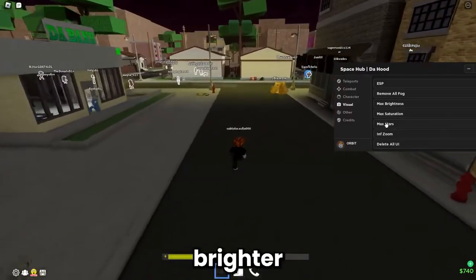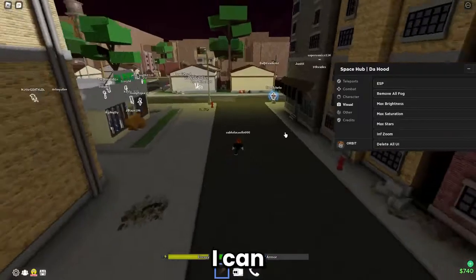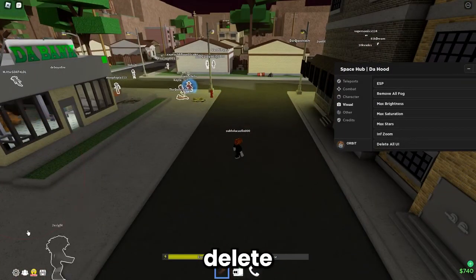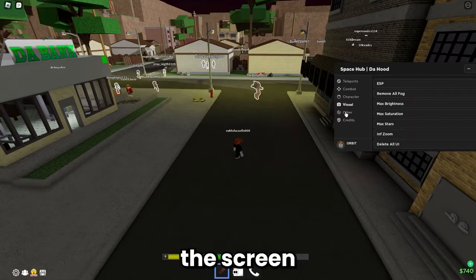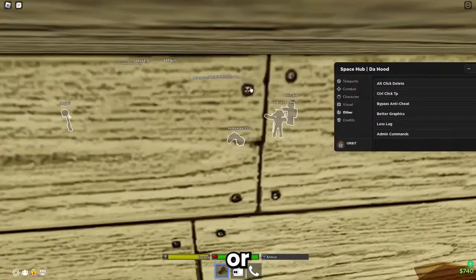Visual options: max brightness makes everything brighter, max stars, infinite zoom to zoom out anywhere. My zoom is locked right now but I can enable infinite zoom. There's also 'delete all UI' which removes all UI currently on screen.